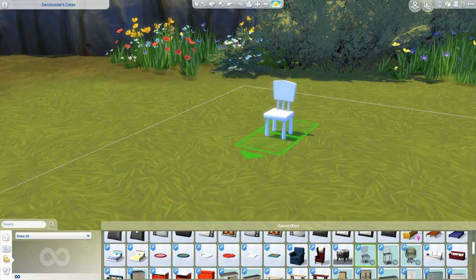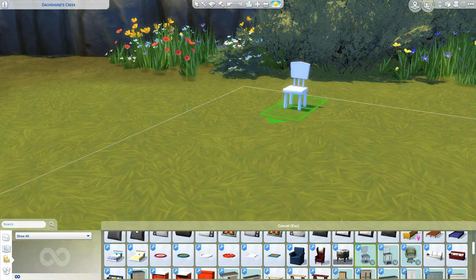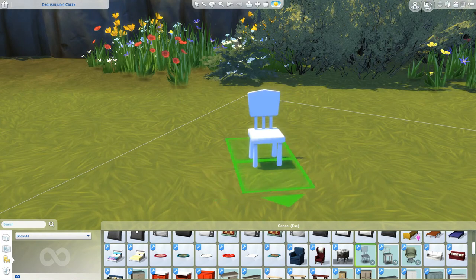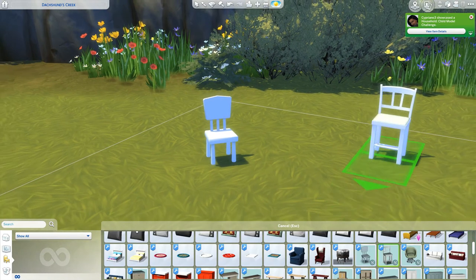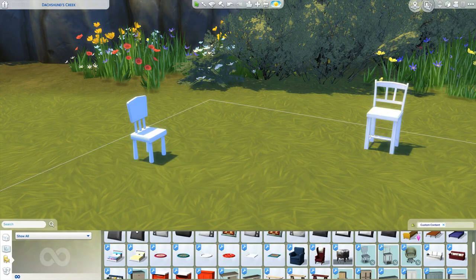We have two sets by Simcredible. If you don't know who they are, they're amazing creators on the Sims Resource. I try not to put a lot of their stuff in my game because I get addicted and hold on to it for too long. But they created two sets - a coastal set to probably go along with the theme of Cats and Dogs in case you wanted some more variety, and a kids set. This is the kids set over here, and this is coastal.